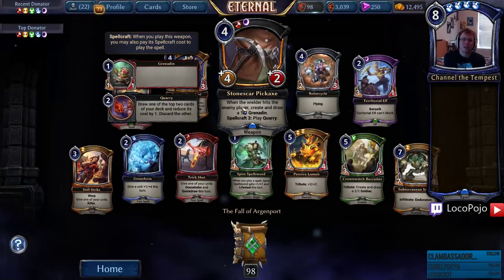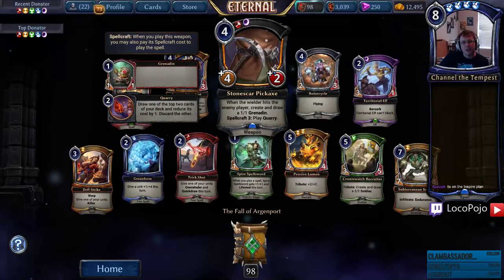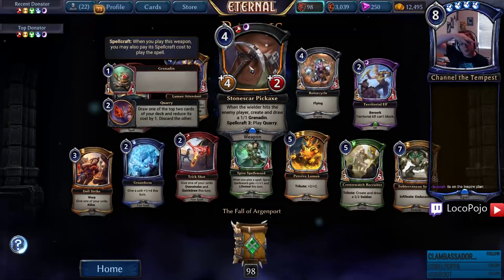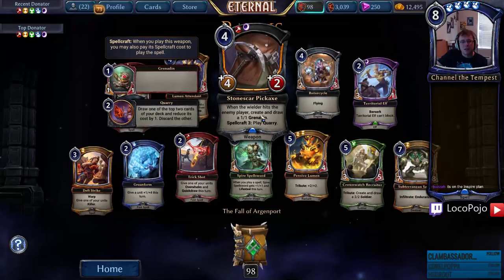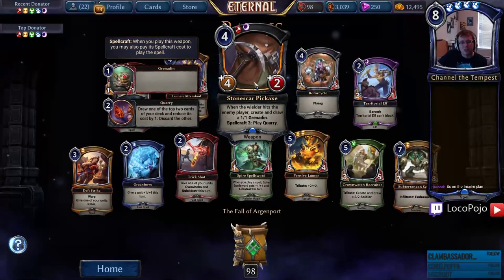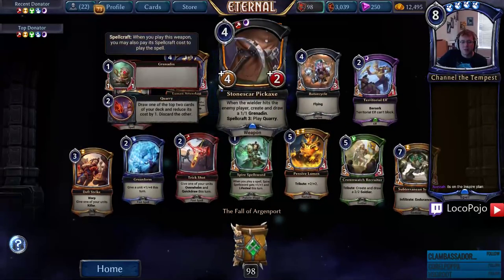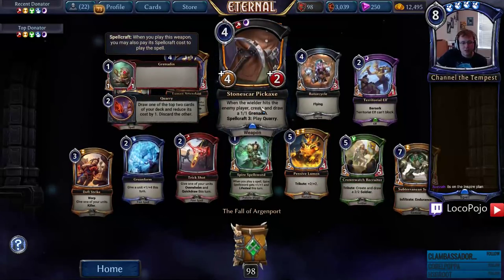Sunkar Pickaxe — I haven't seen this one. When the wielder hits the enemy player, create and draw a Grenadin. Spellcraft three: play Quarry. That's a lot for a Quarry, and the stats on the weapon aren't that good either. The Grenadin is not as good as the draw off Quick Draw. It doesn't give evasion, so it's not easy to connect. Definitely not ranked play. In draft it's okay — putting this on a flyer creates blockers on the ground, which is actually a really good mechanic. So this turns anything flying into a Tinker Drone Dropper, which is okay.